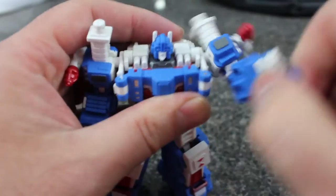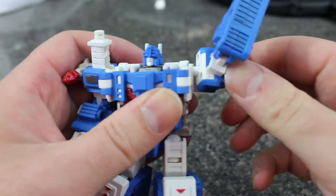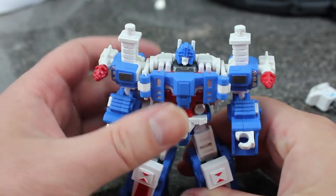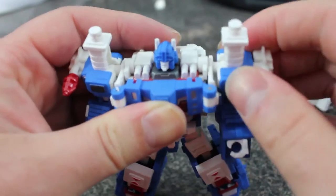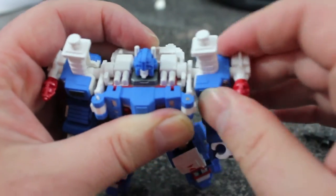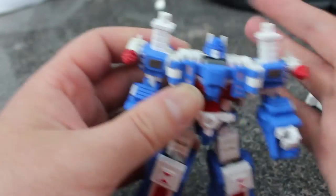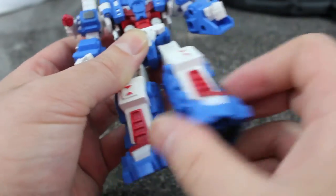You'd think the shoulder pylon would hinder articulation, but it really only hinders it in one direction — and how many times is he going to go that way? The cab on his back is just frictioned on, so pulling that way will cause it to come out. It is hindered a bit forward and back because of the bulk around there, but you can always cheat the angle. He does have waist articulation, and hips on ball joints.